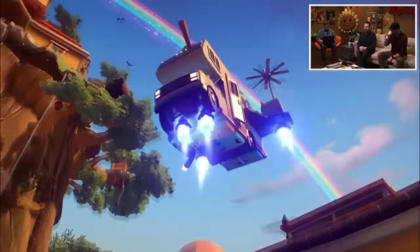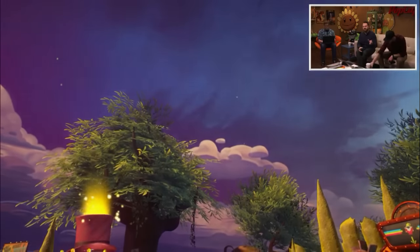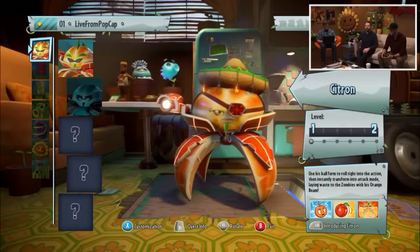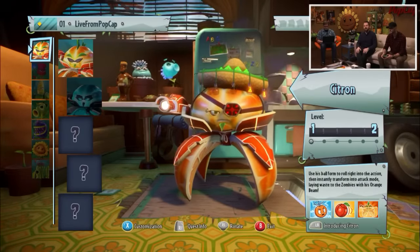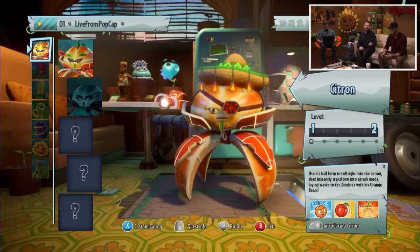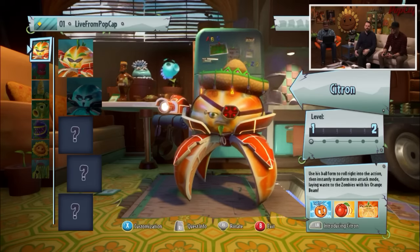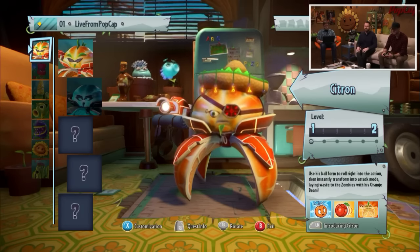While the RV is taking off, I'll talk about stars. You guys may have seen that some of the quests Owen just picked up are going to give him stars, and we cheated and gave ourselves 200 stars. You can hold a maximum of 200 stars at any one time. Stars are just used in Backyard Battleground to unlock things - opening chests and other things we haven't talked about. You're only going to use them in Backyard Battleground, and they're used for discovery.